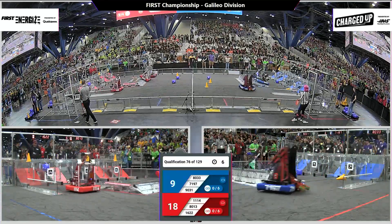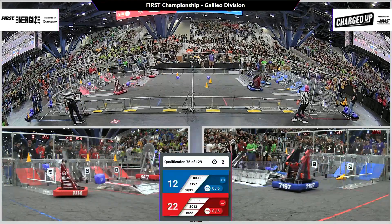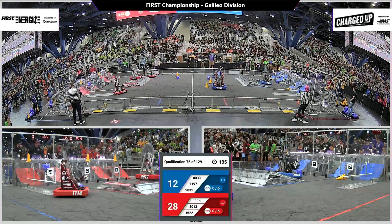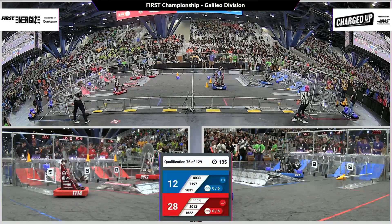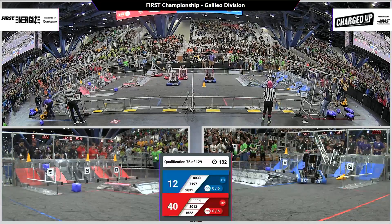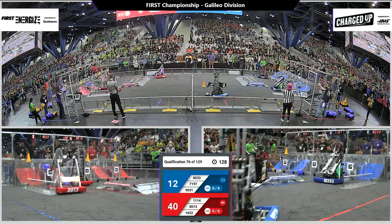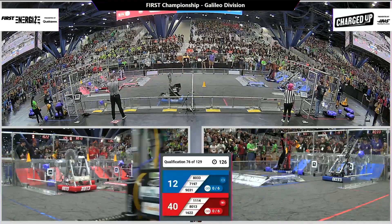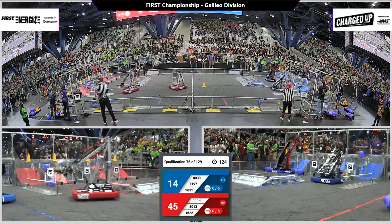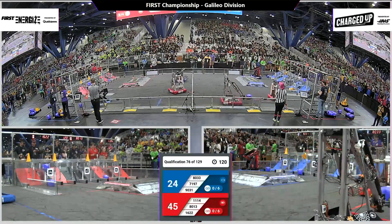Symbotics places a cone and goes up high. 80-13 goes to place one. 11-14 is trying to return back, and unfortunately they hit the charge station, drop their game piece, and are unable to complete that. But Red Alliance has the lead with two minutes remaining. Red Alliance got docked and engaged during auto, while Blue Alliance was unable to get docked and engaged in auto.